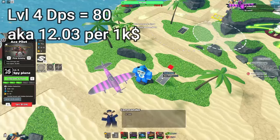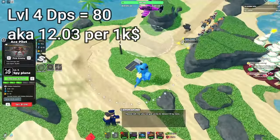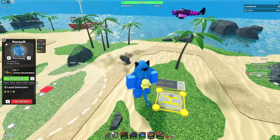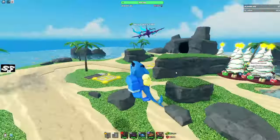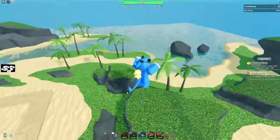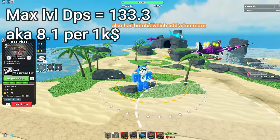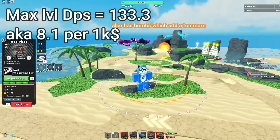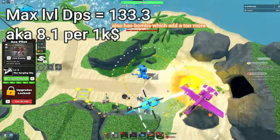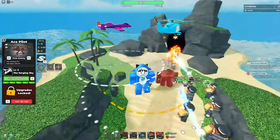Spy Plane adds hidden detection, lowers cooldown, raises range slightly, and gives nearby towers hidden detection too. So for example, pursuit couldn't see a hidden enemy but after placing spy plane nearby, it can — that's really good for towers like Ranger that can't normally see hidden. The final tier is faster, higher damage, and shoots bombs almost as fast as it attacks. This is an amazing tower with a huge damage increase.